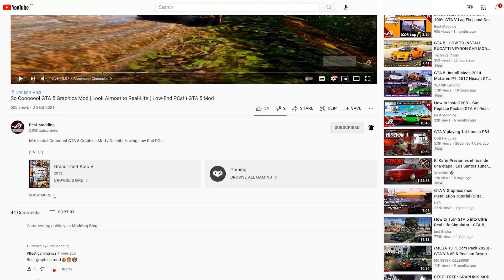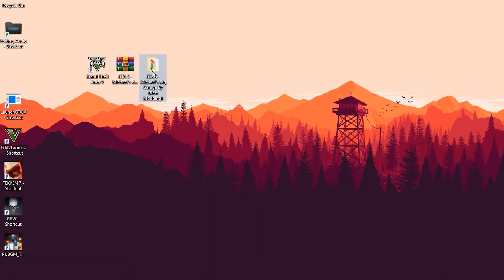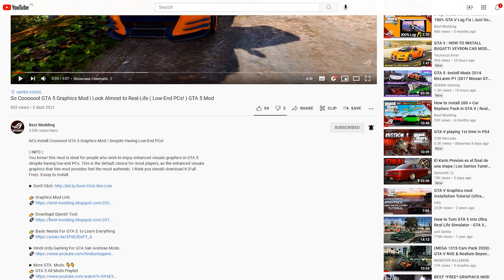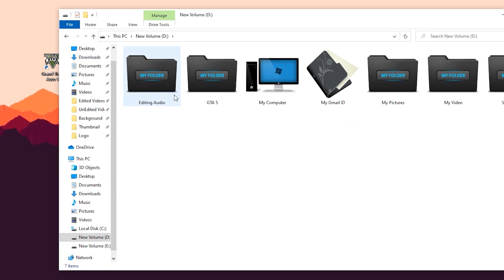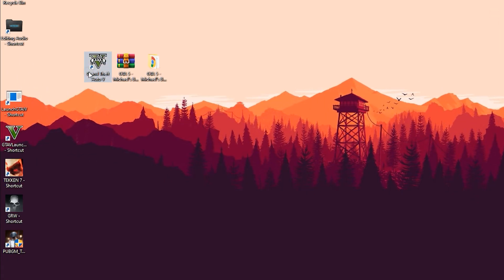Alright, the first download link is always in the description. Just download this file. Now you have to simply extract the folder. Open the extracted folder, and there is the 'Copy into Game Folder' option — just open it. To use this, you need the mod menu trainer. The download link is in the description. Download and install the newest version. Then copy the menu folder from here, go to the main directory of GTA V, paste it there, and that's it. It's all done. Let's start GTA V.